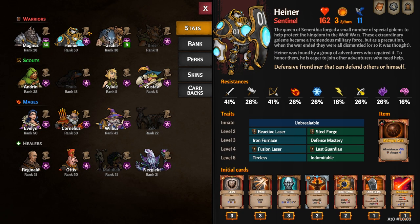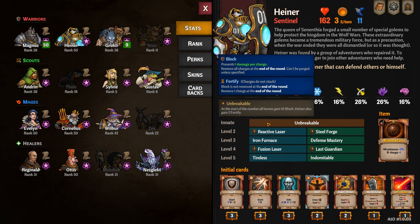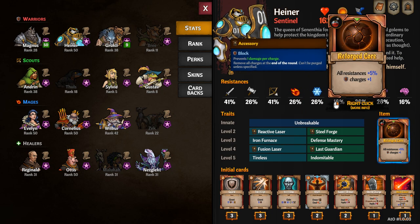Heiner's innate is Unbreakable, which gives lots of block to all of your allies at the start of combat. This also stacks with your perks, which means if you max out your block you can get to 20 block at the start of each turn. His unique item is Reinforced Core which gives a bonus to all resistances and an additional block charge.